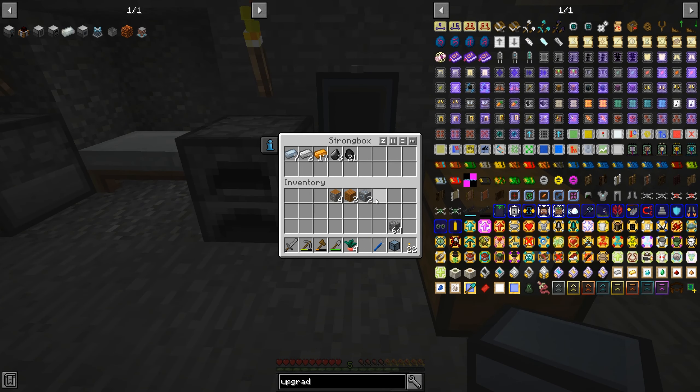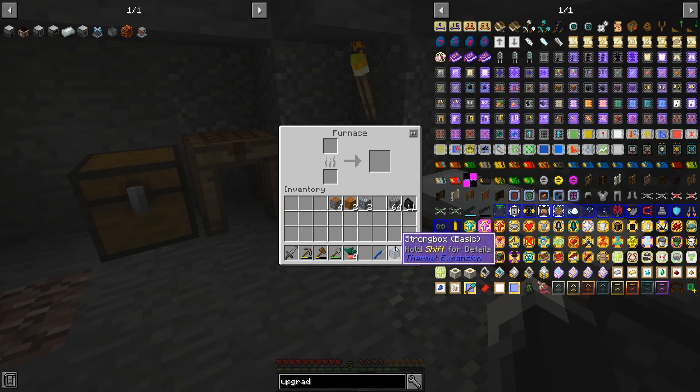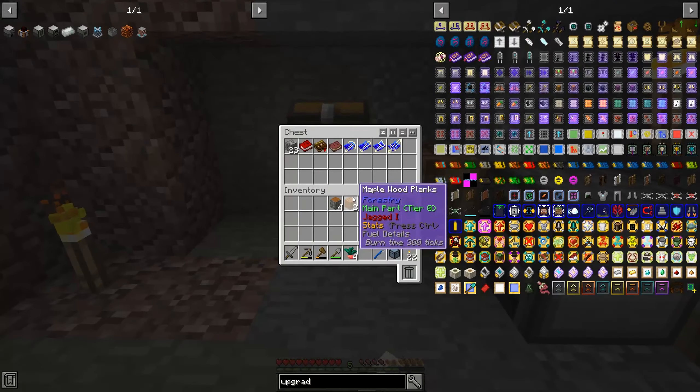Now when we go mining or anything like that, we just place these down, fill in the box, and we're good to go. I can put all my resources in here, keep the coal out. We'll try to upgrade the one we have right now.